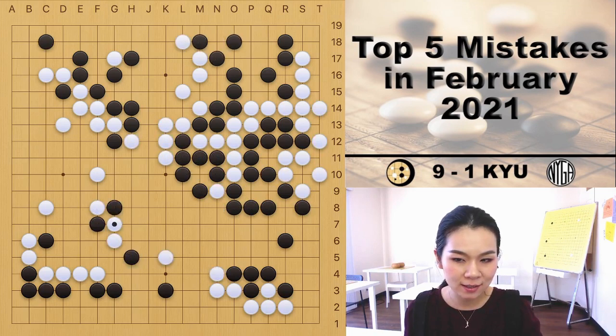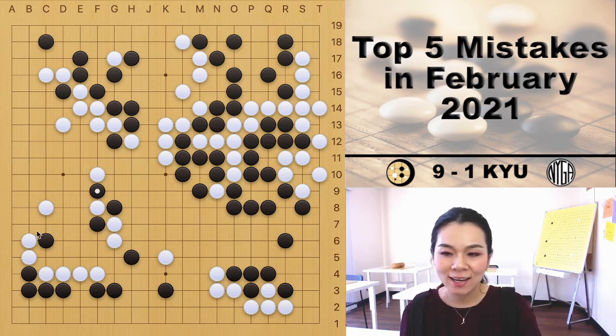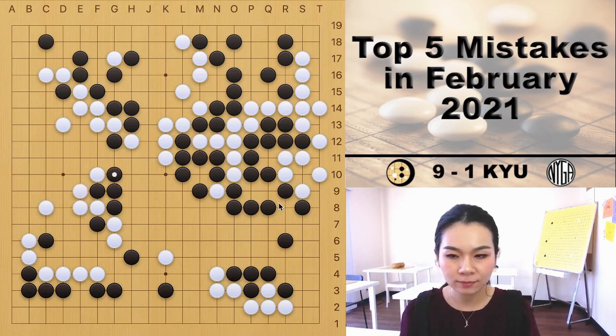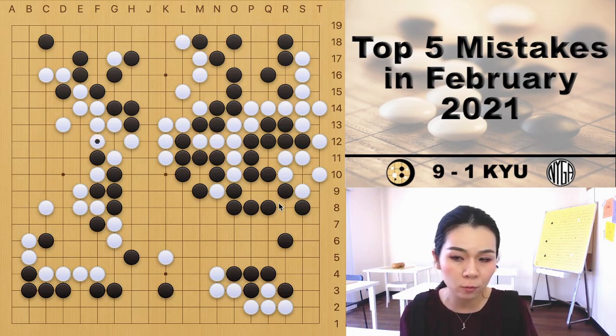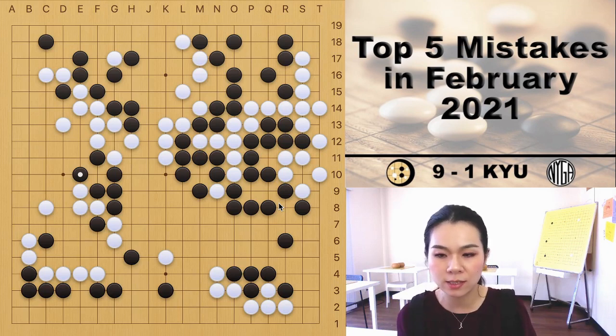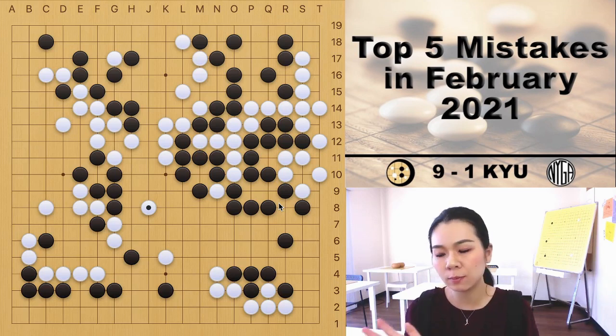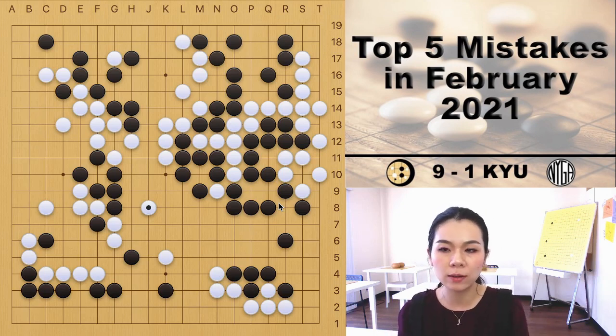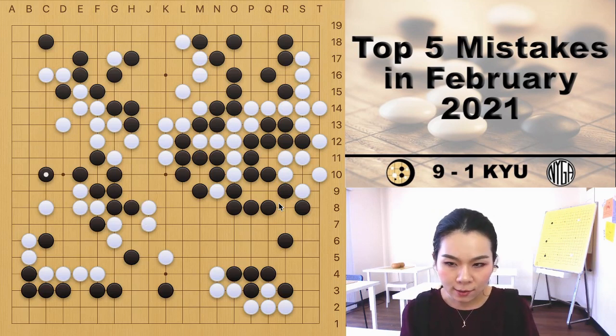But that's not actually the main mistake I want to show. It didn't cause white to lose the game yet — until white made a huge mistake later on. Black started invading the huge territory on the left side, and the fight over there will determine the game. At this point white is leading. White played a tsuke move to surround the entire black group, so if there's no way for black to connect the six stones on the left side, there isn't enough eye space for black to live.